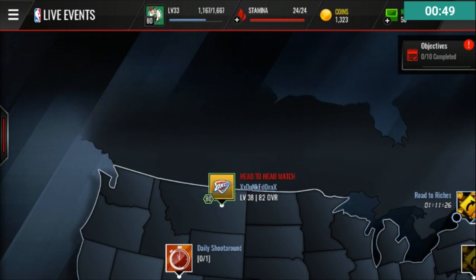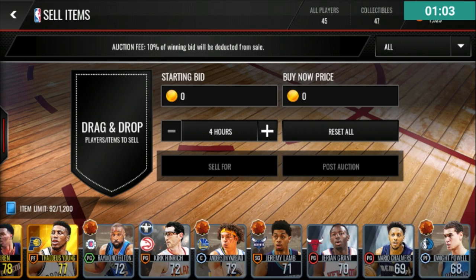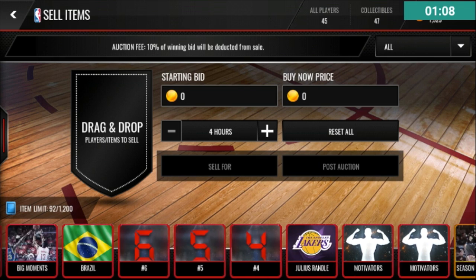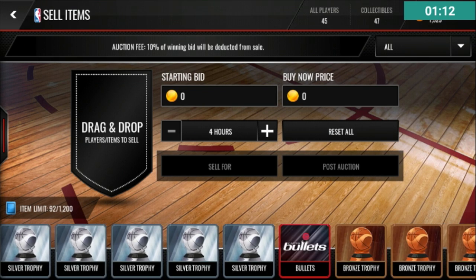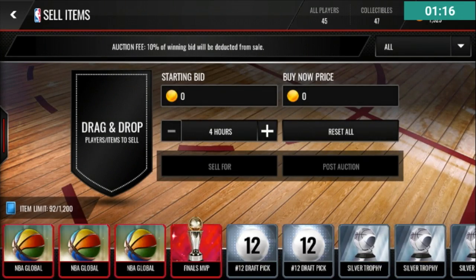Let's hop over to my bench. I've got a couple of gold players, some silver players I can sell, bronze players. I can sell these silver trophies and bronze trophies. I have a lot sitting on the bench right now.